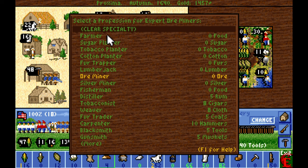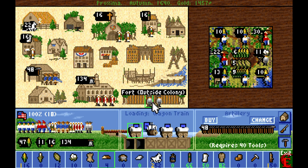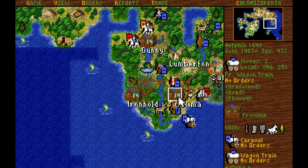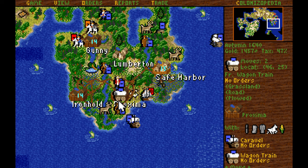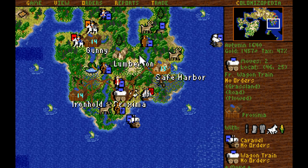We've got some more people from Europe to turn into fresh free colonists to train however we wish. We're actually now producing more ore than we use, so I'm going to have these colonists get trained up to become blacksmiths. I'll move them on the next turn over to Ironhold, and I'll start having the master blacksmiths train them so we can use up all the ore we bring in every turn.